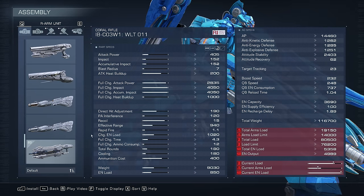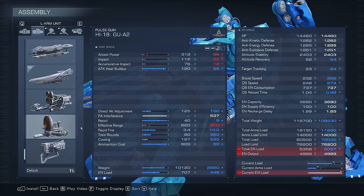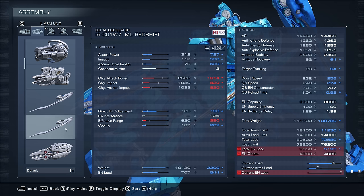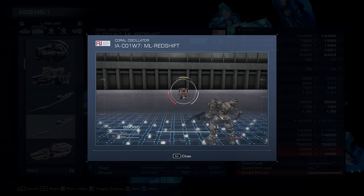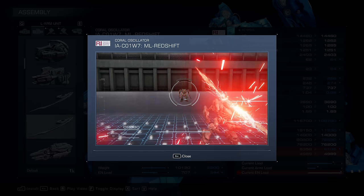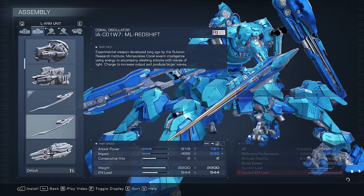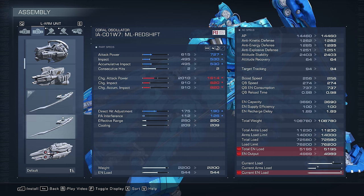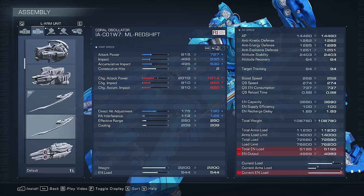Besides these two ranged weapons, we also have a couple weapons on the melee side of things. We have the ML Redshift Coral Oscillator. This is essentially just a red version of the Moonlight — it has an identical moveset, the two slashes and the charge attack. But compared to the Moonlight, this is actually a little bit stronger in some aspects: better raw attack power, impact, and accumulative impact, along with better PA interference and direct hit adjustment. So while charged attacks pull ahead on the Moonlight, normal attacks are going to be great with this. You could even have the Moonlight on one hand and this on your back.